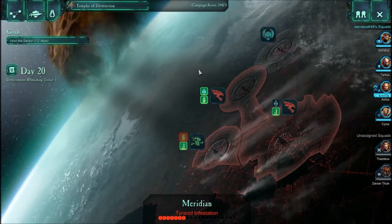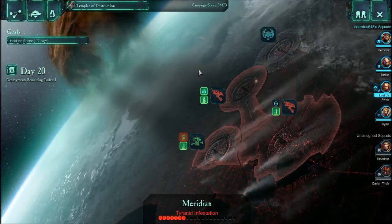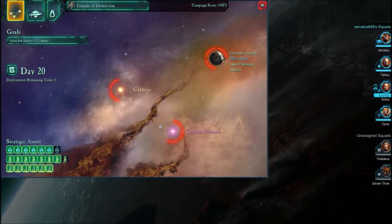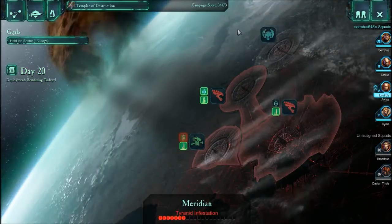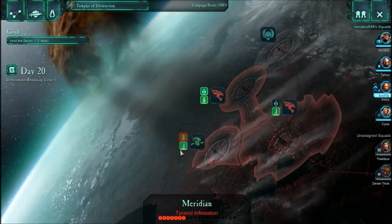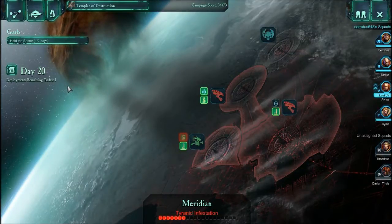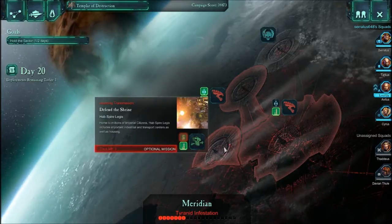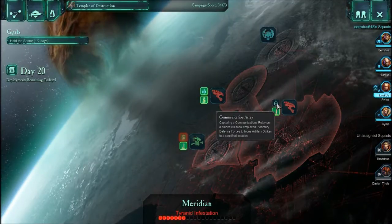Hello guys, welcome back to episode 25 of Warhammer Dawn of War 2 let's play with me Seratus. We have a lot of options in this one — I've just looked over and we have plenty of missions to do. 8 missions, and only 2 of them have a time limit. The other one is also a defense mission. We have an extra deployment remaining for today, so let me attack here and capture this communications array.